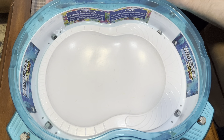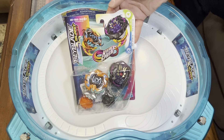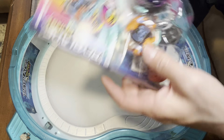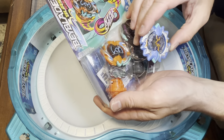And here we go. We have the Hypersphere Dual Pack — Dusk Belcash B5 and Right Artemis A5. So we have Left Artemis A5 previously, and now we have Right, so definitely excited about that. The stats are right here.